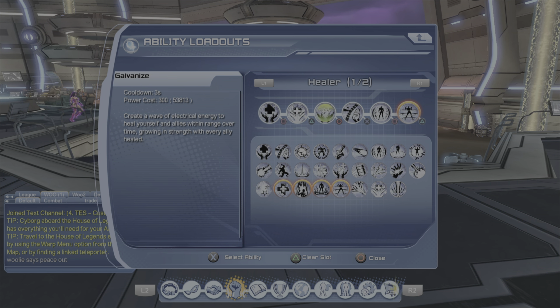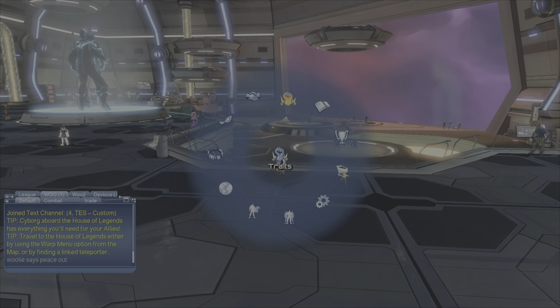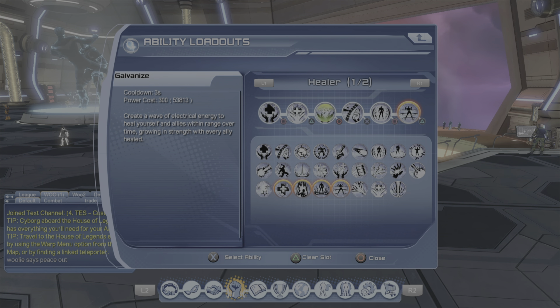Galvanize — keep that on reserve. You don't want to be popping that off all the time, there's not really a need for it. You're mainly going to cycle between the priority and group heal, and you can always clip them. Galvanize is kind of like your safeguard when the group starts to fall in health — when everybody is starting to drop at once, that's when you pop it. It really shines when there are seven teammates at like half health — that's when it gives you the biggest heals back.